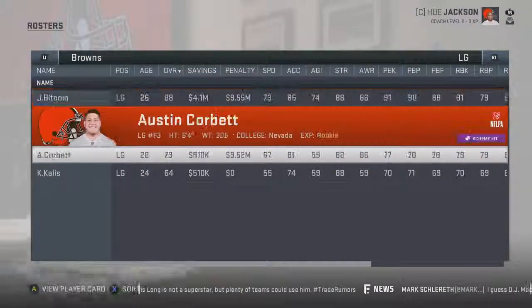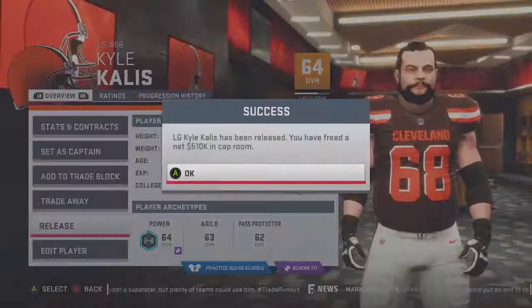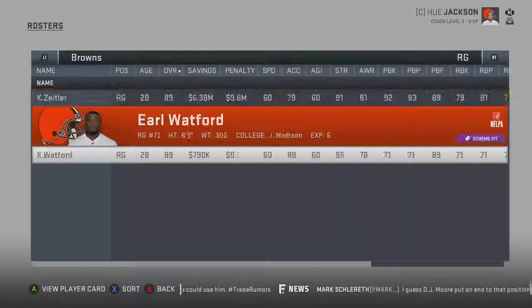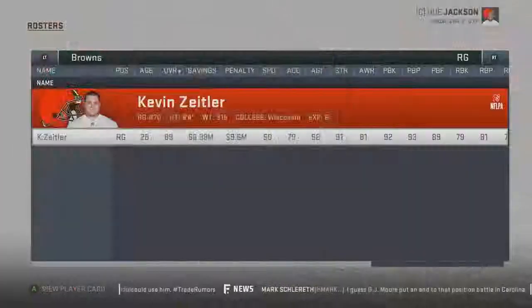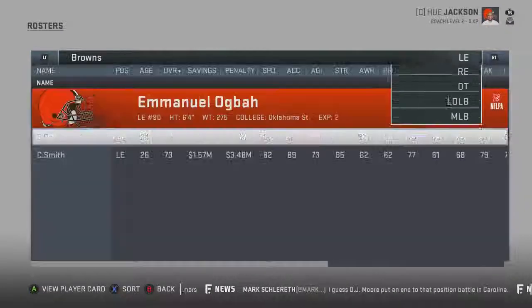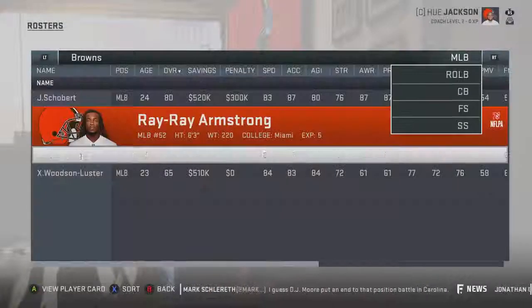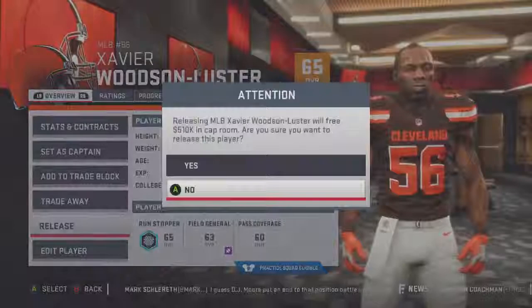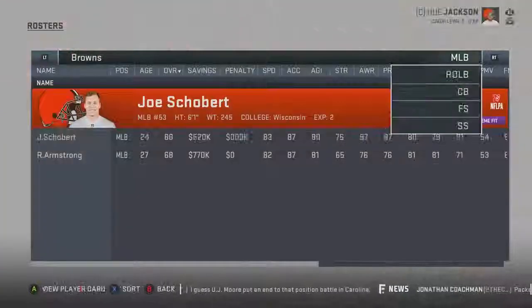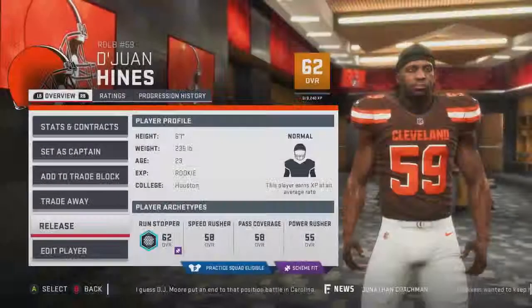Now it gets to the point where you can trade some of those guys and get better players. I mean it's really easy — don't overcomplicate things. A lot of people overcomplicate things and it just goes downward from there. Let's cut these middle linebackers — they're not good. 65 overall is not terrible but 62 is definitely cuttable, even if he's a rookie.